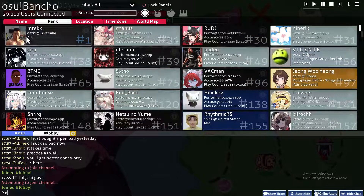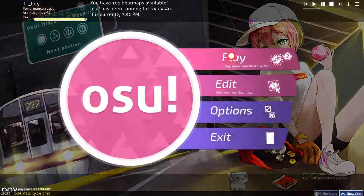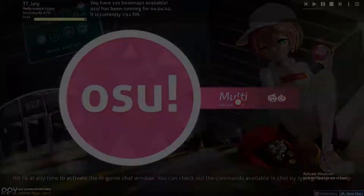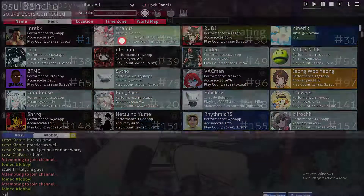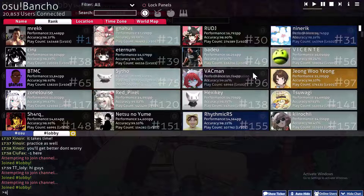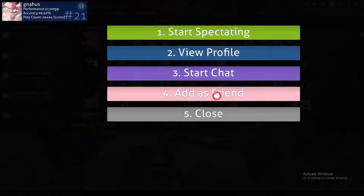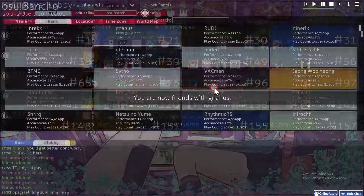From here you can add people by clicking on Online Users. You can see people's ranks and their information, similar to what you see in the top left corner. You can add them by clicking on them and then clicking Add as a Friend. If you can't see your friend in the list, you can search for their name and then click Add as a Friend.